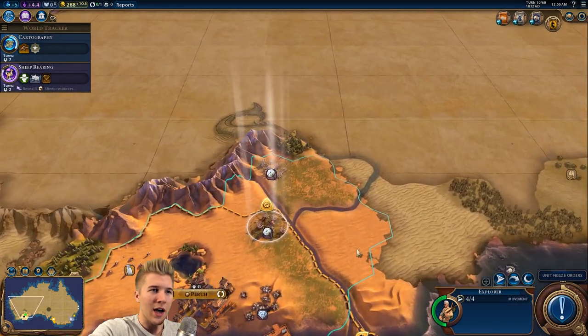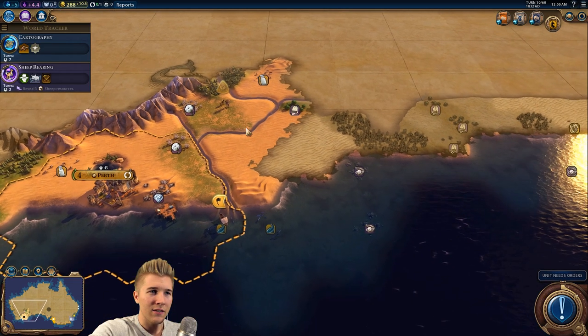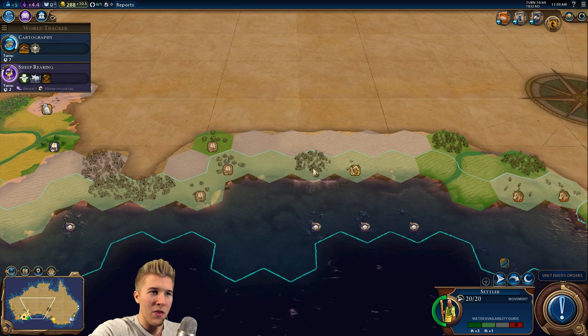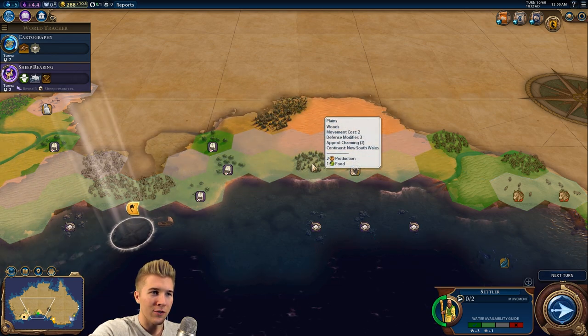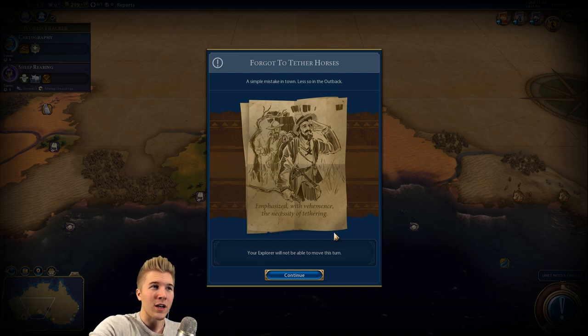So what do we got out here? Let's now begin to explore. We've got tea — it's okay. I'm thinking like right there to get access to all this stuff, smack dab in the center. And then we're going to get extra tiles because we're Western Australia.